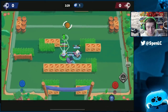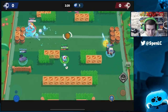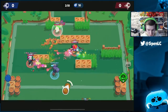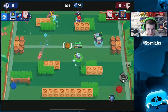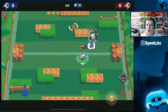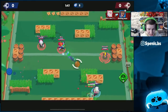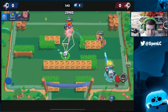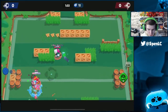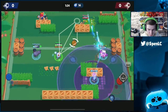The final brawler that counters Byron at range is Nani. Byron has one of the longest ranges in the game, but Nani actually outranges him, making her a really good counter — especially on long-range maps like Backyard Bowl. With the Autofocus star power, you can basically one-shot Byron every time with the super. 5K damage is more than enough to one-shot Byron, and in scrims Nani has been a really good counter to Byron in the mid.